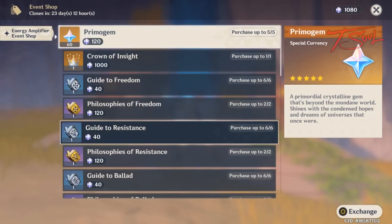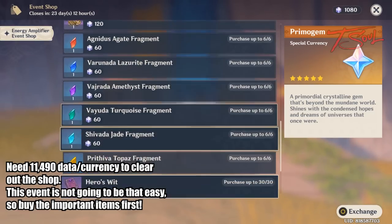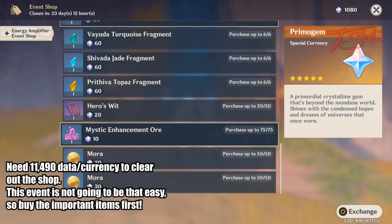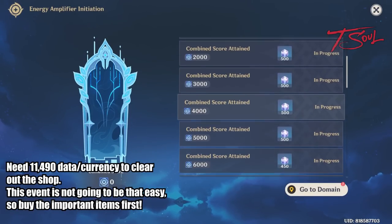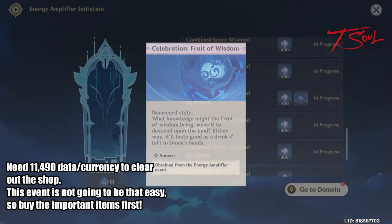Here is the event shop this time around. There's 300 primogems in there as well as the crown and other normal materials. If you get the maximum points, you can clear out the shop. However, this event is not going to be that easy for a lot of players. So I'm really going to stress that you purchase the important stuff first. Ignore the upgrade gemstones and mora — go for the primogems and crown. Then maybe exp books or talent books after that.